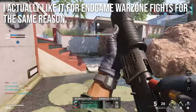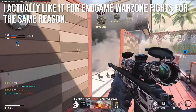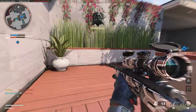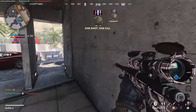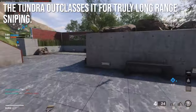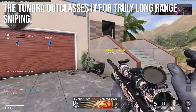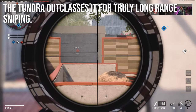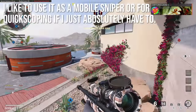I also like the Pellington for in-game Warzone fights for similar reasons. In the last few circles, I don't need a heavy long-range sniper — I just need something I can snap onto people and click heads with. However, in Verdansk when shooting across the map, the Tundra outclasses it. The Tundra is better for truly long-range sniping in Combined Arms, Dirty Bomb, Rebirth Island, and Verdansk. The Pellington is your fast sniper; the Tundra wins at long range.